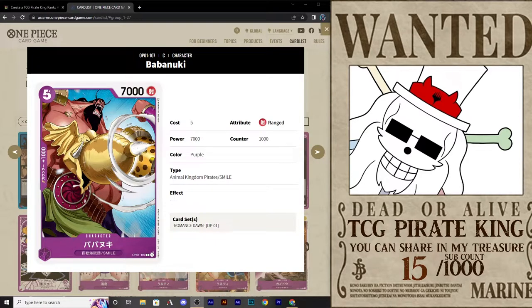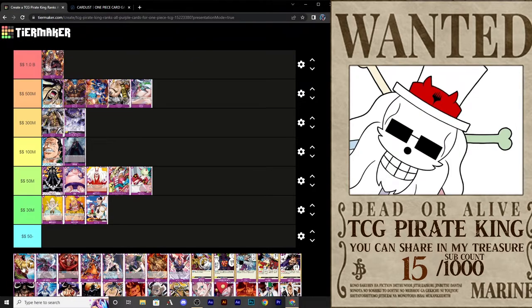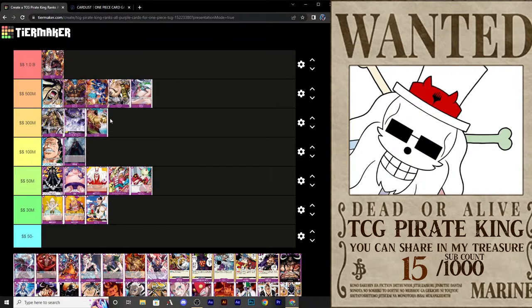Baba Nuki here is 5 cost for 7,000 — I appreciate that he's full art. At 7,000 power, this is really difficult to block; your opponent has to discard a minimum of 3,000 power to block this card. I like it. This is going to be one of those strong cards where you start wanting to play cards just to hit your opponent real hard and heavy. There's not much to say aside from I would definitely throw it into a deck.